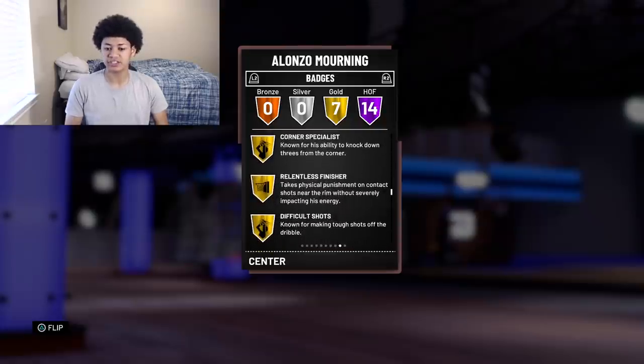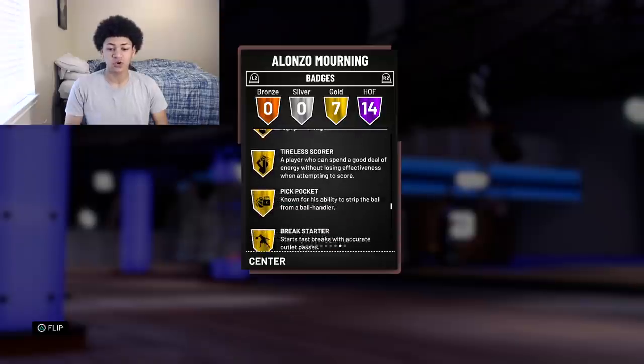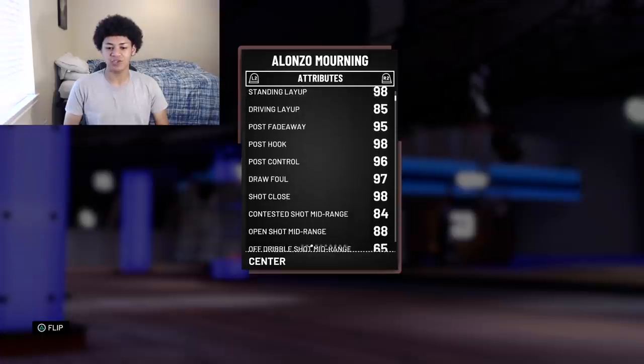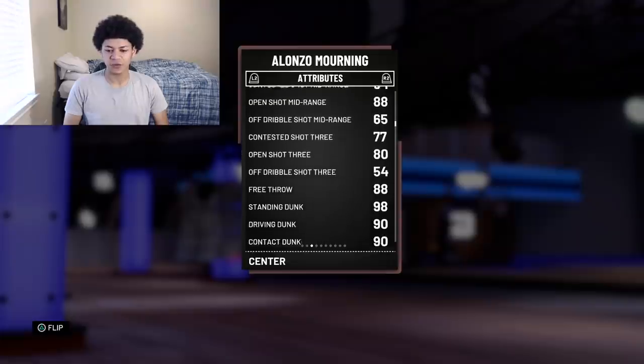He also has seven gold badges, including Corner Specialist, Relentless Finisher, Difficult Shots, Catch and Shoot, Tireless Scorer, Pick Pocket, and Break Starter. Moving on to the attributes, he comes with a 98 standing dunk, 85 driving layup, 88 open mid-range, 80 open shot three, 88 free throw, and a 90 driving dunk as well as a 90 contact dunk.